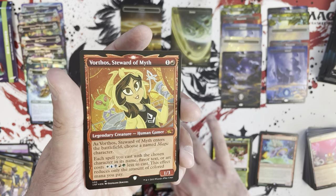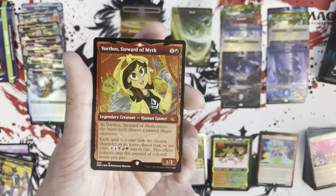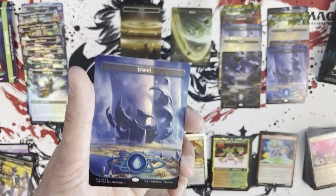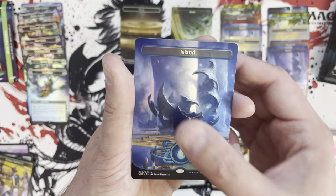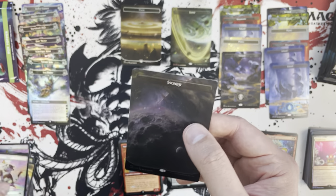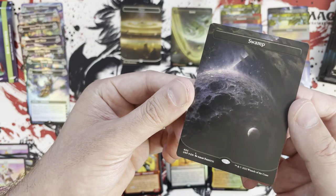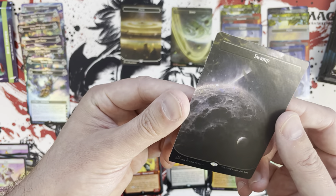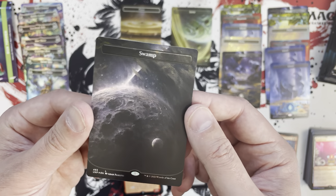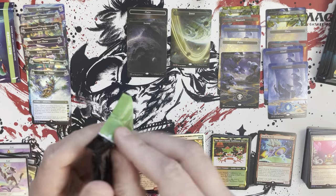I believe you can only get galaxy foils in these collector boxes — if that's true it might give them some additional premium value. Then we've got an Island and a galaxy foil Swamp. It's a little more subtle on the swamp since it's darker, but it still looks really good. We are now into the second half of the box.